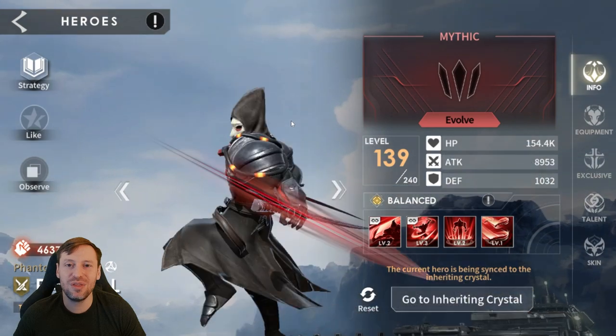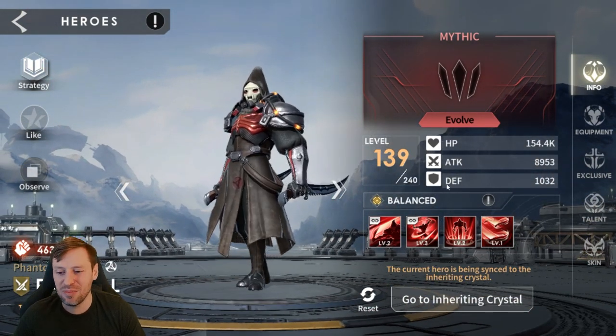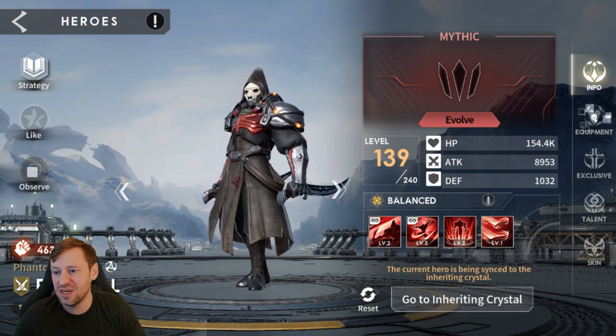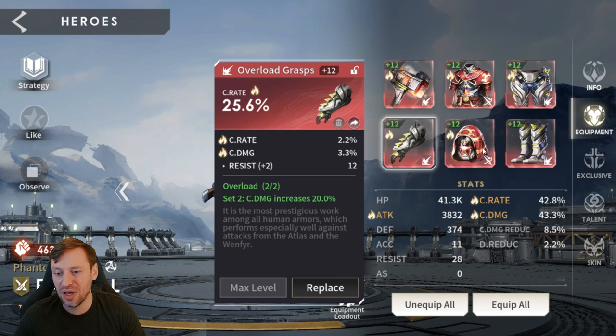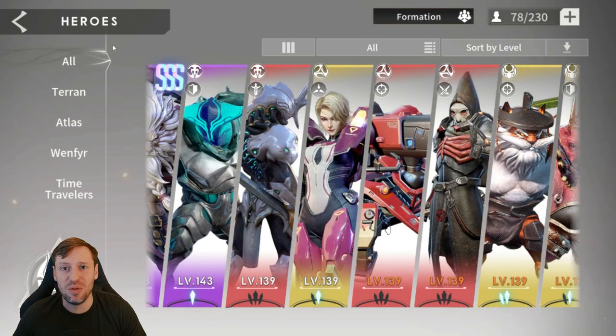Randall is one of my favorite champions - do not sleep on this guy, I slept on him and regret it. He's an absolute beast, a high damage dealing assassin. He's in four pieces of Overload and two pieces of Sun Signet, so that's crit rate and crit damage: 3.8k attack, 42% crit rate, and 43% crit damage. He's an absolute boss, do not sleep on him.